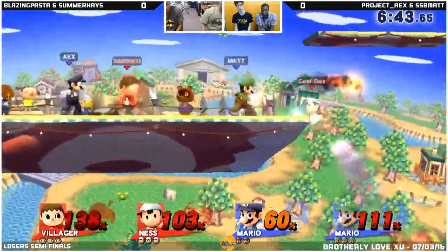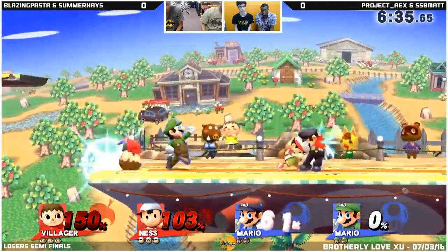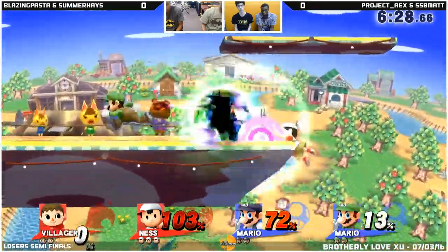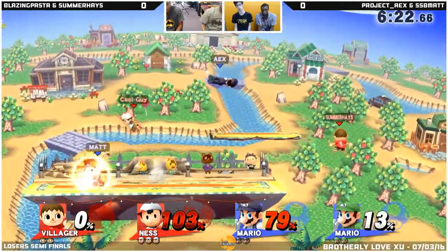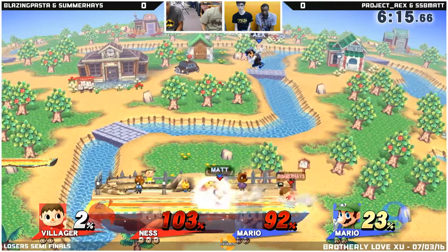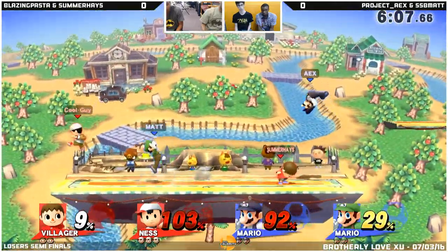Sunray's doing a pretty good job of keeping ADX away from his teammate, except for right then. Very nice forward smash from Blazer Costa, except Matt. You never want to approach Mario from the sky downward — that up smash is always a killer. Costa recognized that and jumped away. These forward airs from Costa should be one of the main things that he racks up damage with for his team.